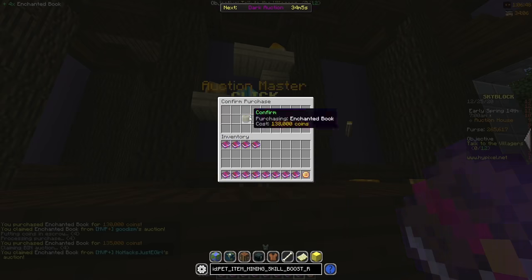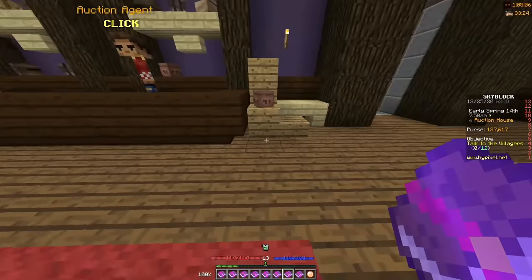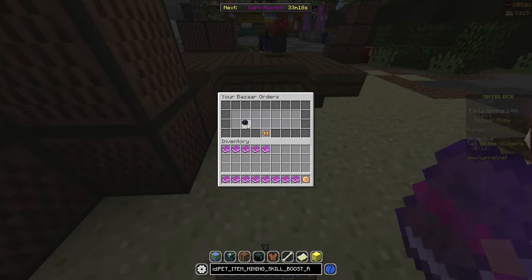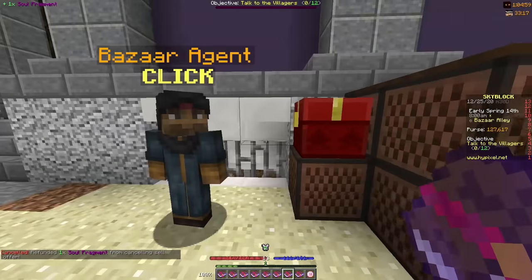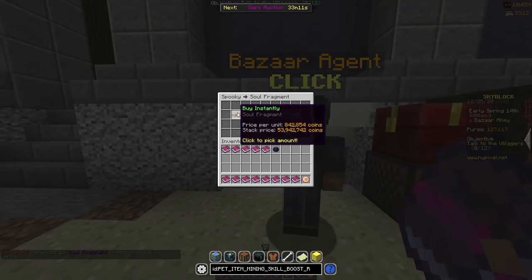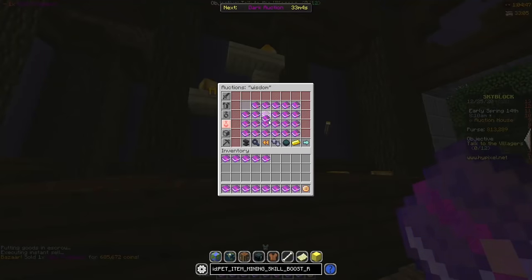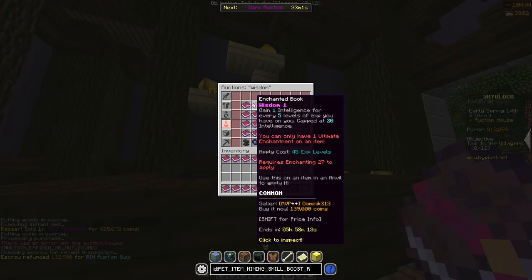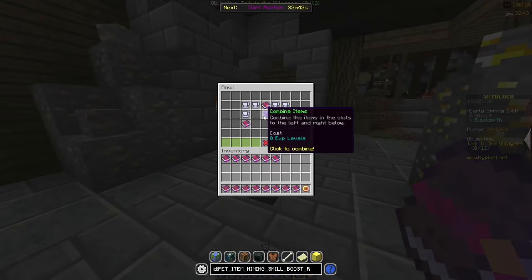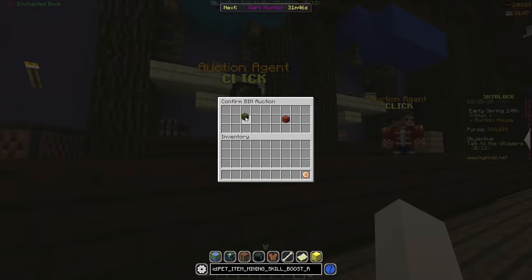I still didn't have enough money to buy all 16 wisdom 1 books I needed, so I made the impulse decision to sell one of the soul fragments I had been bazaar flipping. This would instantly lose me about 150k profit from the bazaar flip but it would give me enough money to buy the rest of the books — in the long run a lot more profitable. So with that money I could finally buy the rest of the wisdom books, craft them into a wisdom 5 book, and put it up for sale for 3.2 mil, which is about 1 mil profit. Pretty good.